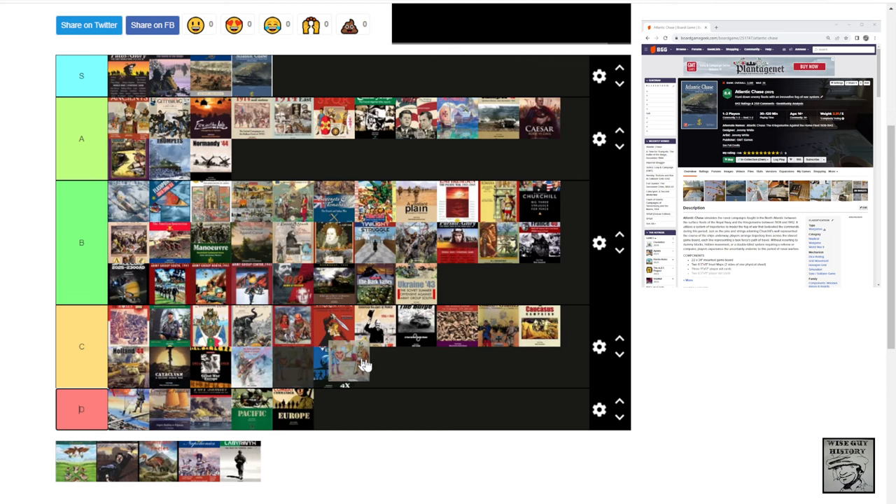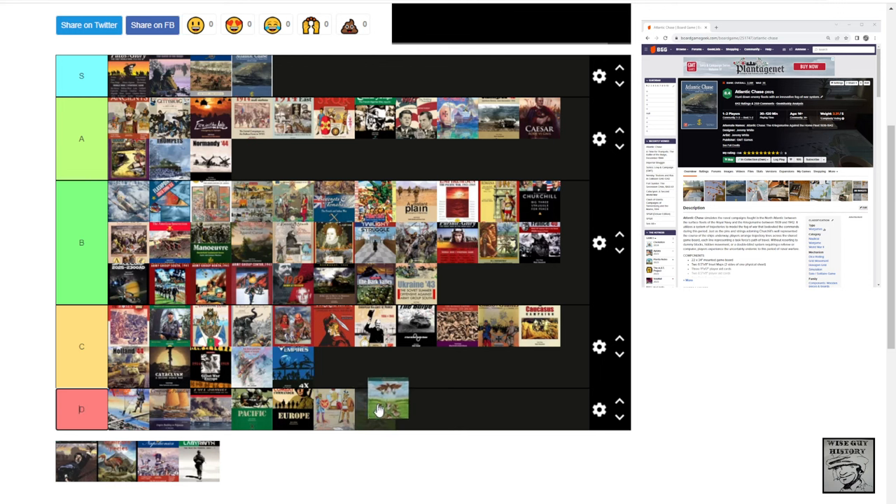Battle Line — a light card game, nothing too special about it — C tier. Leaping Lemmings — is it a war game? No. I used to own it, didn't have a lot of fun with it. D tier.